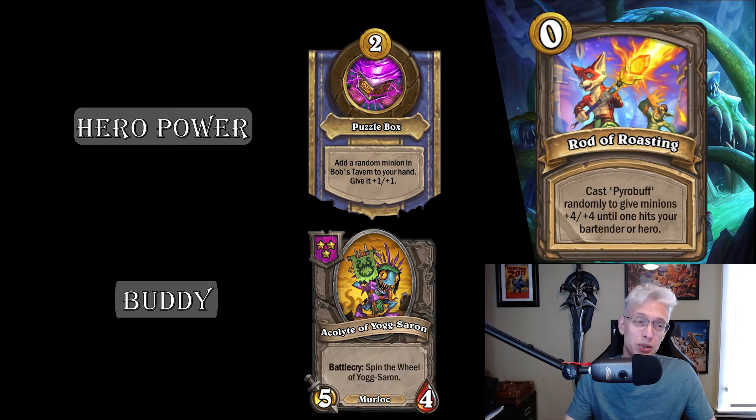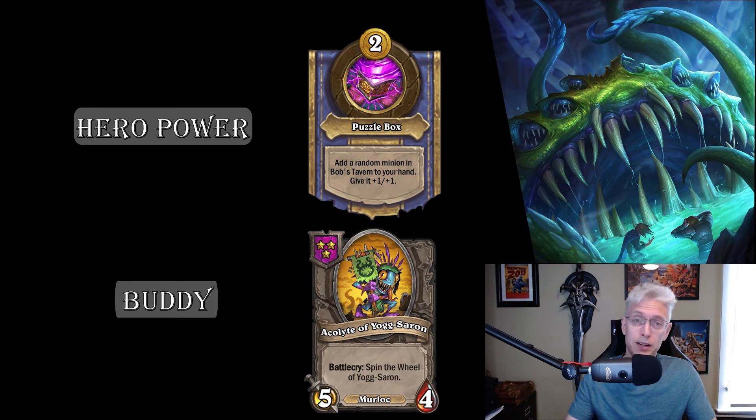Finally, there's the Rod of Roasting — only a 5% chance. It casts Pyroblast plus four plus four to all units until one hits your bartender or your hero. It randomly targets your hero, the bartender, all the minions in the shop, and all the minions on your board, hitting them with plus four plus four repeatedly. The moment it hits you or the bartender it stops, but theoretically it can go forever. I've had it happen 15 to 20 times in a single spin. It's completely random, it's Yogg in a nutshell, and it's awesome — it's an insane power spike.